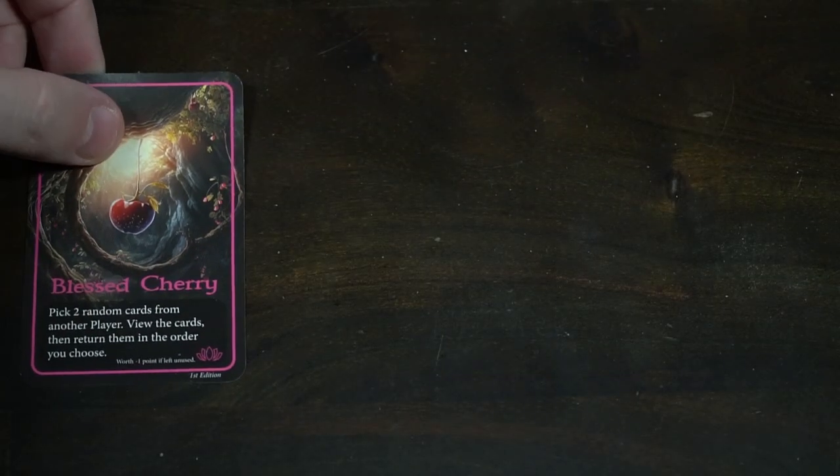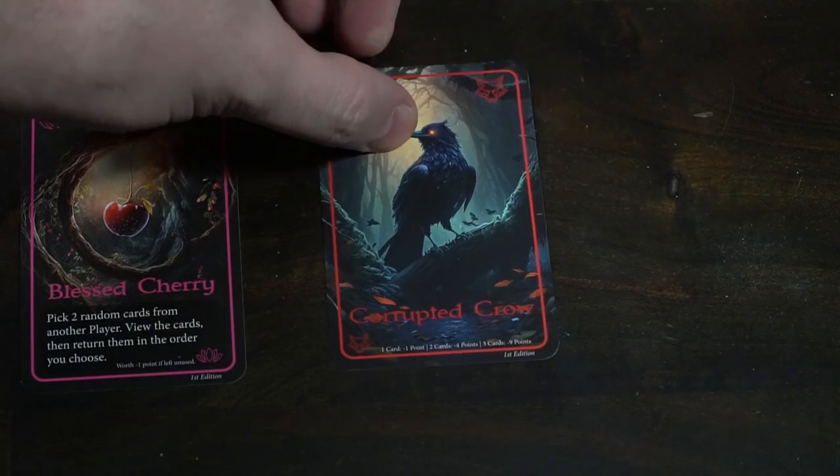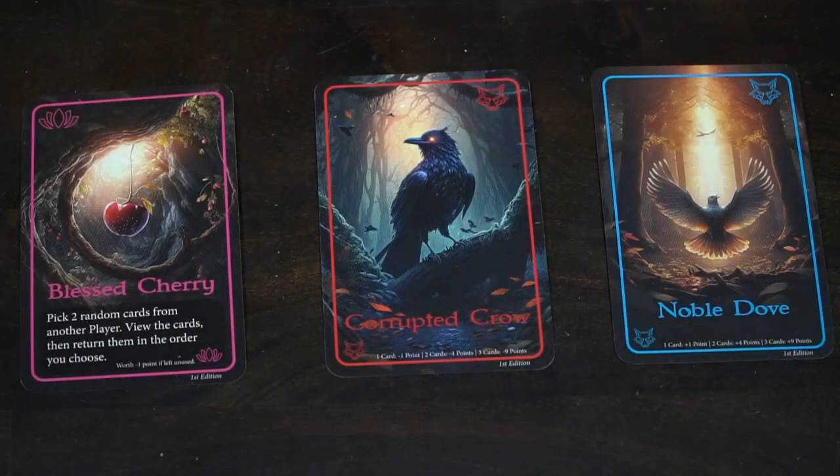To set up Spheres of Life, first determine the number of players. If you're playing a two-player game, there is a special variant; otherwise, in a three-to-seven player game, follow along with the rules. Take the different types of cards — action cards, noble animals, and corrupted animals — shuffle them all together, and that will be your main deck for the game.